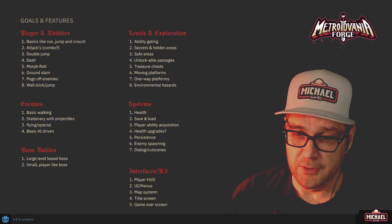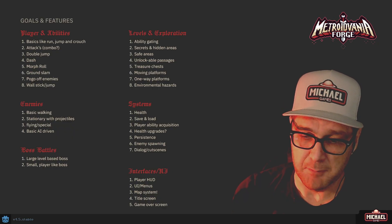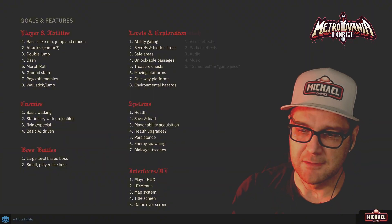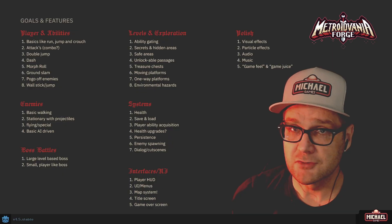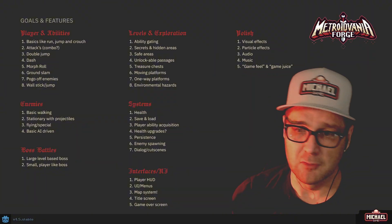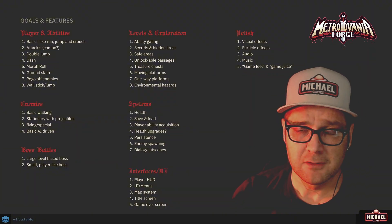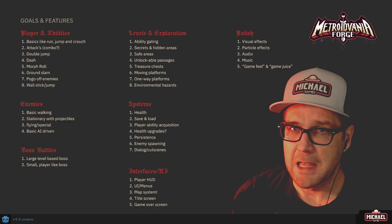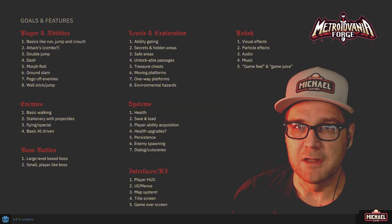For interfaces and UI, you'll have a player HUD, menus, and a map system — the map is definitely a must for a Metroidvania. Also a title screen and game over screen. Then the last category is polish: visual effects and particle effects, audio, music, and honing in on game feel — adding game juice to make sure the game feels tactile, fun, and rewarding to play.